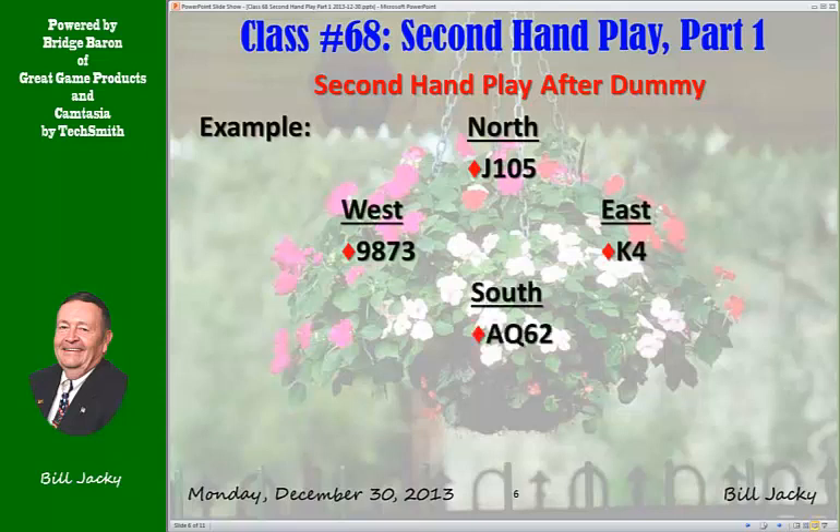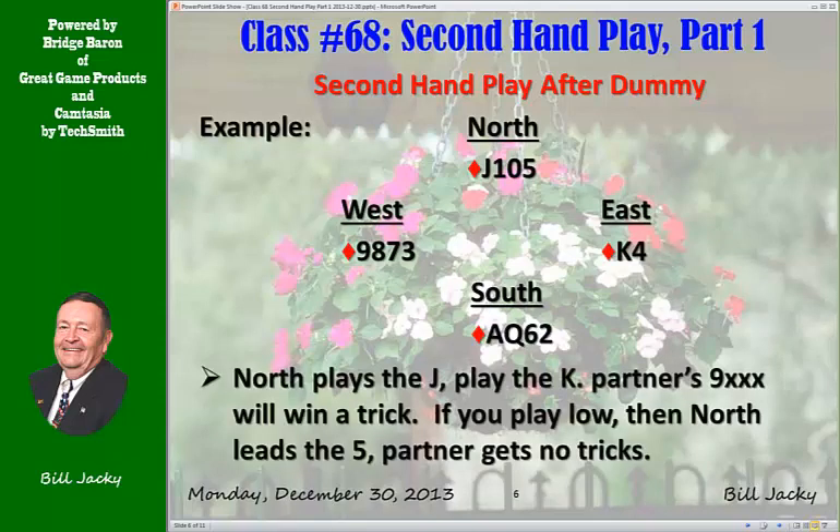Here's the whole hand. North leads the jack. You play the king. South will win the ace. You can then win the queen and the 10, but partner's 9 wins the 4th round of the trick. If you play low, it's all over. The second trick will go to the ace and then the jack and the 10, the queen and the 10, and West never gets a trick.